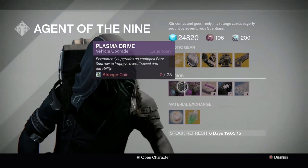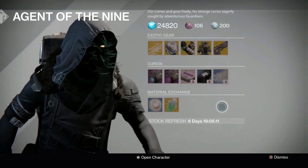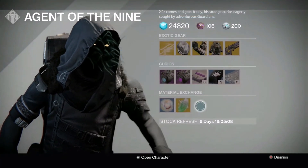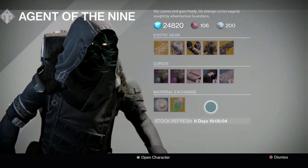Consumables-wise, we have the Plasma Drive, Void Drive, Heavy Ammo Synthesis, Three of Coins, and the Glass Needles. As always, nice to see the Three of Coins back for those of you trying to farm up your exotics. If you're fairly new, you can exchange them for multiple light and exotic shards.